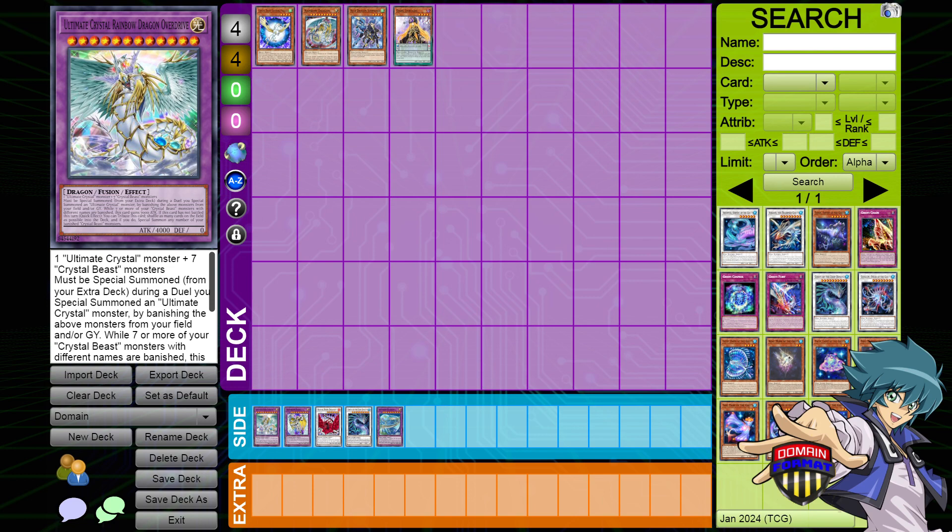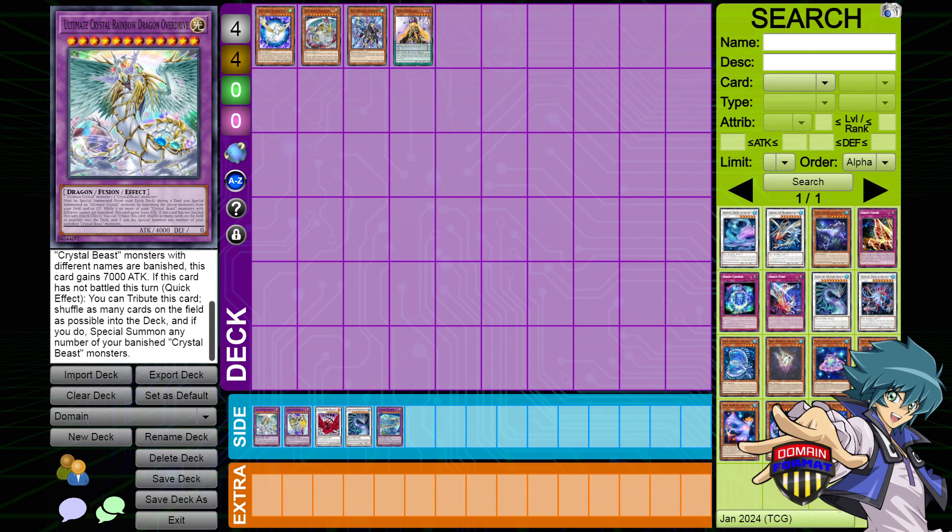It falls in line with Deckmaster summoning conditions — you ignore that it says from the extra deck, and you can just drop it if you've summoned a different Ultimate Crystal monster in the game. Then it has a massive payout where, if you have seven or more Crystal Beast monsters with different names that are banished, it becomes an 11,000 attack monster. And then if it hasn't battled this turn, you can tribute it and shuffle as many cards on the field as possible into the deck, and if you do, you Special Summon any number of your banished Crystal Beast monsters. So as long as it's not your turn and you haven't swung, you can quick-effect this guy out, completely blow up the board, shuffle it all into the deck, and fill your board with Crystal Beast monsters — usually Sapphire Pegasus with good effects, et cetera. This is an example of a Deckmaster that is a big payout that you could recur and easily summon.